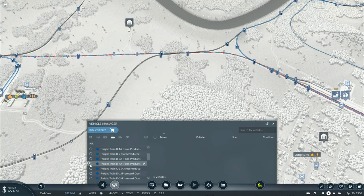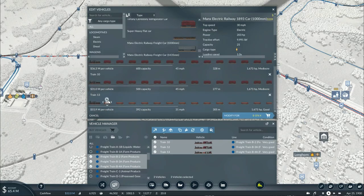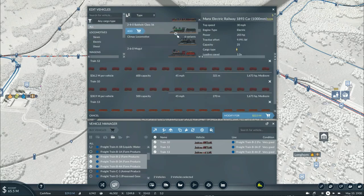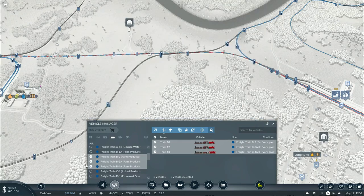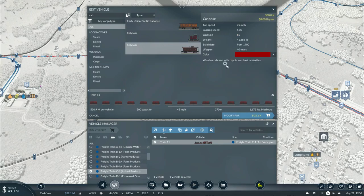The reefers will stay as they are, though I am going to add the new caboose to them. The only thing that's going to be changed is getting rid of these old gondolas. We'll replace them with a much sturdier design, as well as replacing the cabooses on all three of these trains with the more modern variants. Animal products - that's basically just the caboose. We are still carrying the fish in these reefers, though.